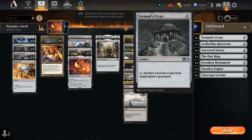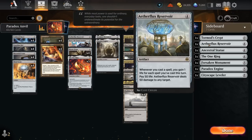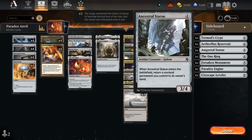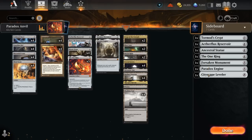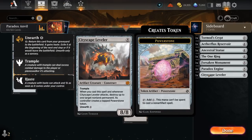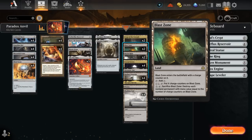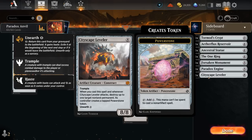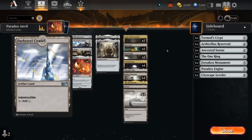Other sideboard cards include Tormod's Crypt as graveyard hate that we can immediately search up and play — it can also be a zero mana artifact to potentially untap all our stuff once we have a Paradox Engine in play. Ancestral Statue can also go infinite if we have enough mana artifacts in play alongside Paradox Engine, or enough of a mana discount — we can just replay Statue over and over, picking itself up, maybe making infinite mana, and gaining infinite life with Aetherflux Reservoir. Cityscape Leveler can be another nice answer to problematic permanents, like a Leyline of Sanctity preventing us from killing with Aetherflux Reservoir. A Darksteel Citadel as a land we can search up with Karn in case we need one more mana can also be a nice sideboard inclusion. The Might Stone and Weak Stone can also be quite nice as a way to make more mana, draw when it enters, or blow up a problematic creature.